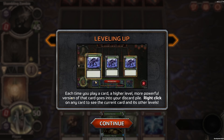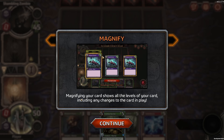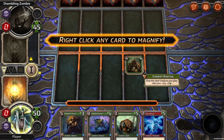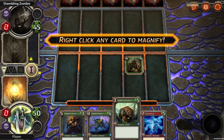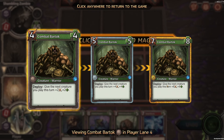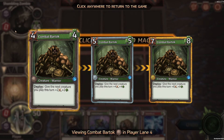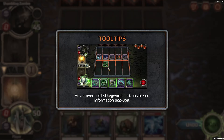Leveling up: each time you play a card, a higher level, more powerful version of that card goes into your discard pile. Right-click on any card to see the current card and its other levels — it magnifies showing you all the levels, including changes the card in play. So 8-8, 4-8, and it gets higher and higher. Once it goes into your discard pile and comes back out, it gets stronger — it levels up during the game. But once you start a new game, this will revert to the first one. That's kind of cool.